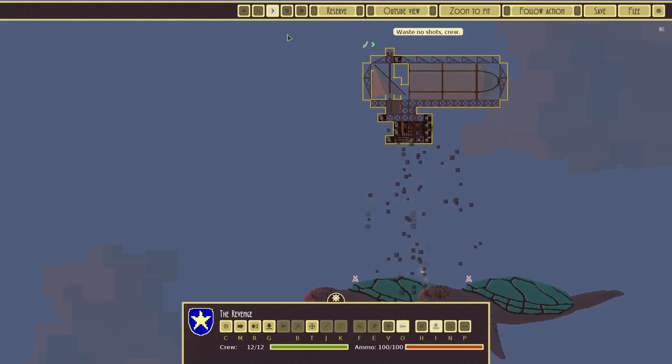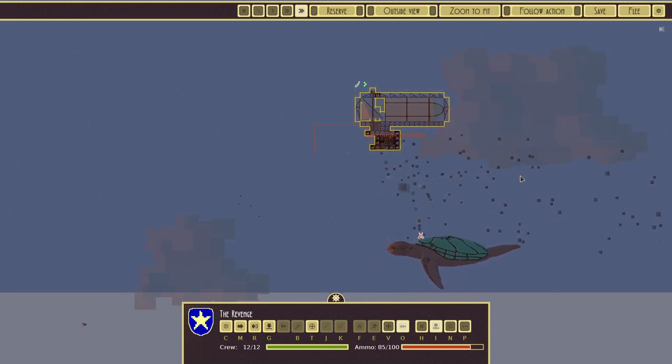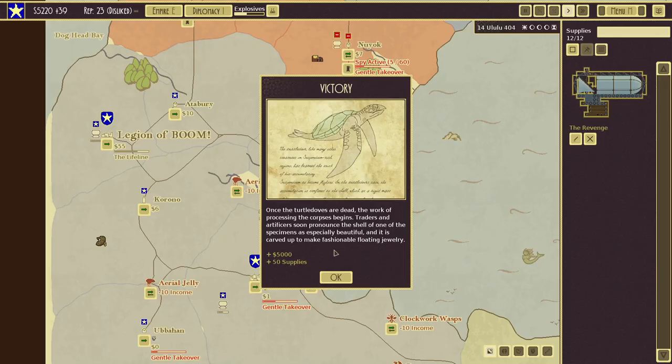The Revenge will make this pretty short work. And that was easy — 5,000 gold and 50 supplies! That is really, really nice and totally worth it. I wonder if we get Turtle Dove armor — I wonder if we do.